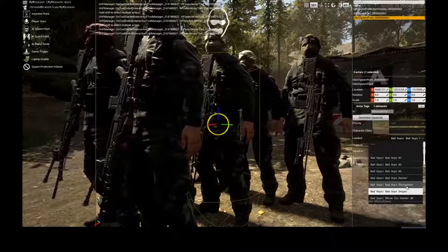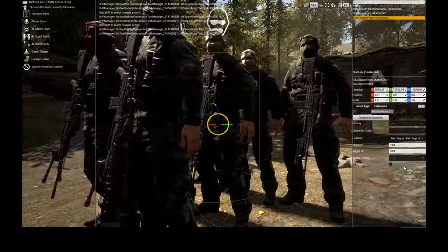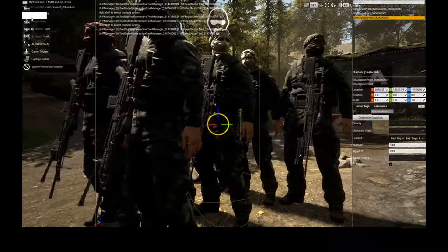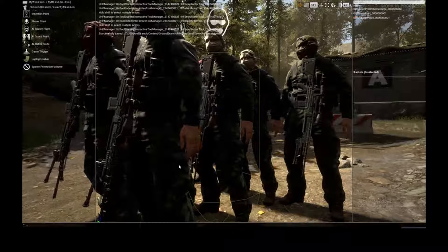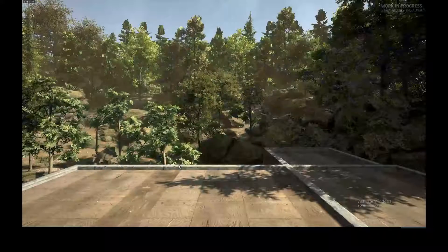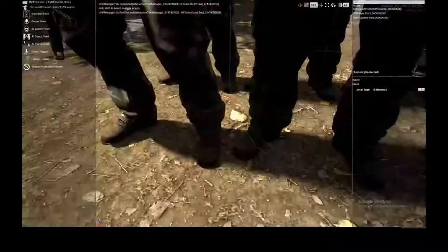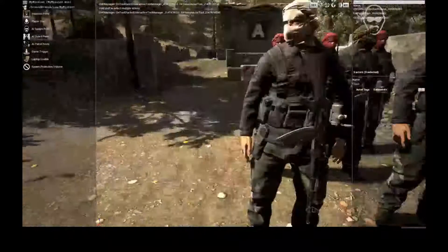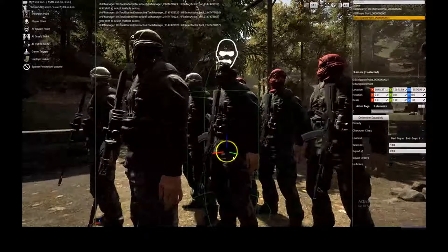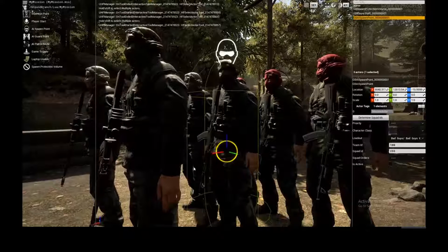Now I can make snipers, shotgunners, whatever. It unfortunately doesn't update immediately, so let's pick the loadout — 'bad_guys', see what he has, save (not Save As), then restart mission and go back in. As you can see, they now have AKs with optical sights. This way you can set a specific loadout to a particular spawn.